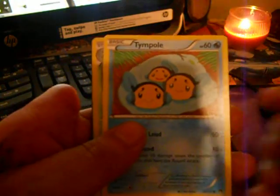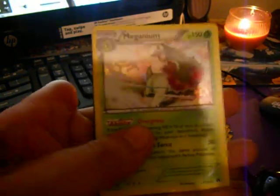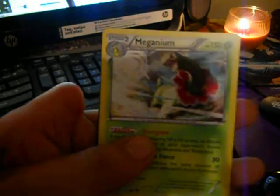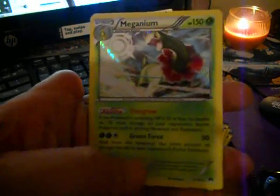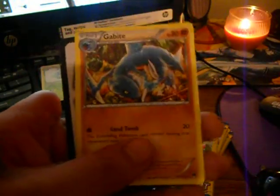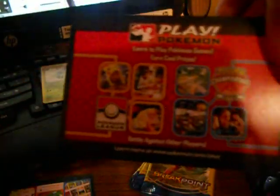Alright, we got a Tentacool, a Hollow Magneton — Magneton, something like that, I'm sorry — nice artwork. And a Gabite. And this is what they have in the back, like a little advertisement.